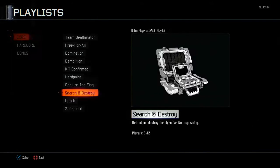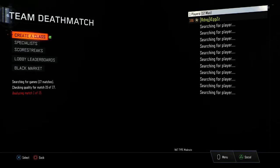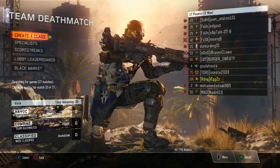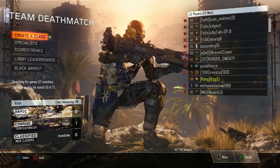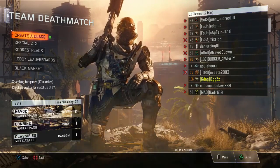What you want to do is go to a public playlist and search for any game mode — it really does not matter which game mode you search for. You just want to make sure you get put into a lobby and that it hasn't already gone past the countdown to zero, because that's a very important part of this glitch.